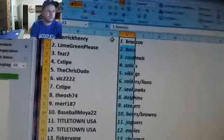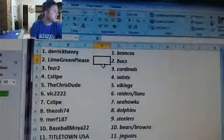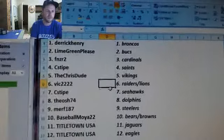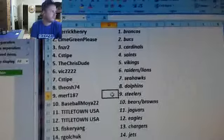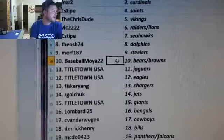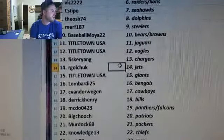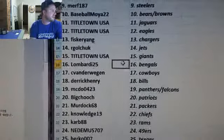All right everybody, listen up. These are your teams. Derrick Henry — Broncos. Lime Green — Bucks. FN02 — Cardinals. Seastipe — Saints. The Crisp Dude — Vikings. Vic 2222 — Raiders and Lions. Seastipe — Seahawks. Osh 74 — Dolphins. Murph 187 — Steelers. Baseball Moya — Bears and Browns. Titletown USA — Jags and Eagles. Fisker Yang — Chargers. Argold Chuck — Jets. Titletown USA — Giants. Lombardi 25.